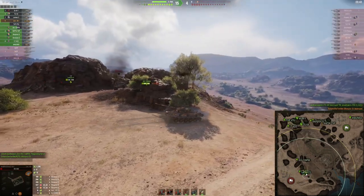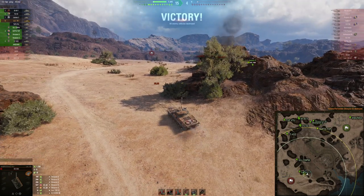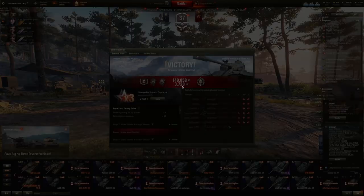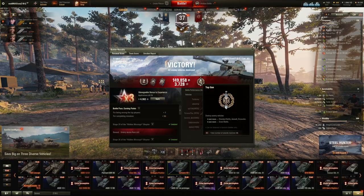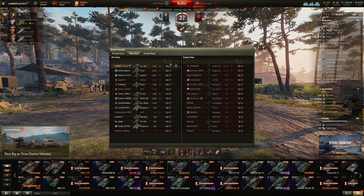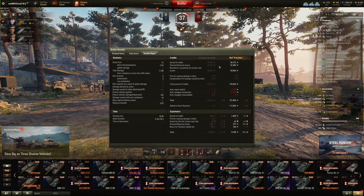I shouldn't have used the repair kit. Six kills is nice — 1700 damage. The thing I like about autoloader tanks is that you can make a decent amount of damage in a very short period of time. Even in a game that hasn't been super successful, you can suddenly increase the amount of damage you deal at the end, which helps for making credits. Six kills, Top Gun medal, top by XP — really nice.